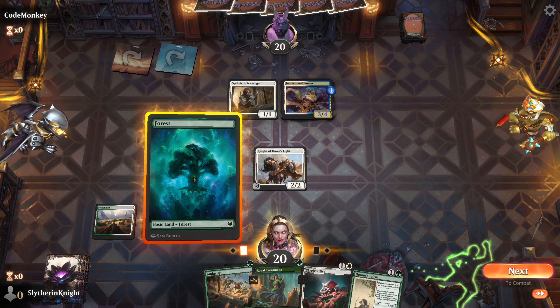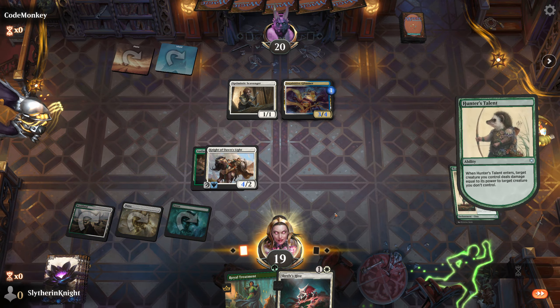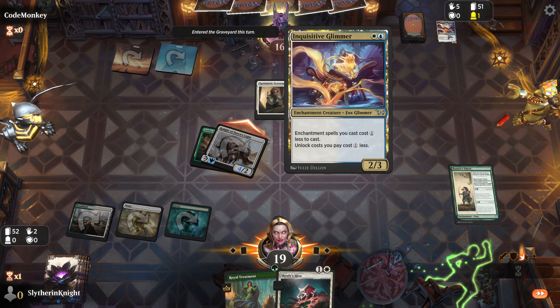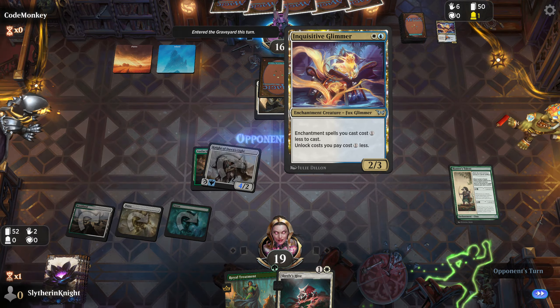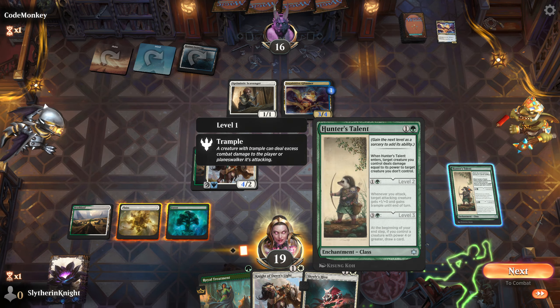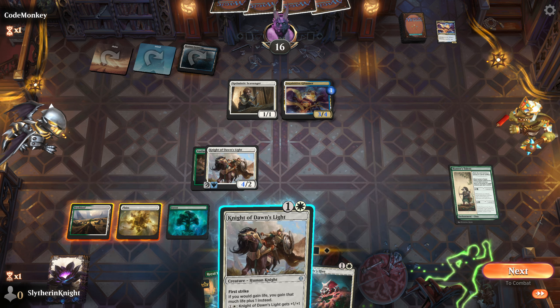I'm going to do something a little different. I know that will come back as an enchantment. Oh no, that's not the one I thought it was. Well, it's best just to — yeah. That costs two to get out. Let's go ahead and send out maybe another first striker.